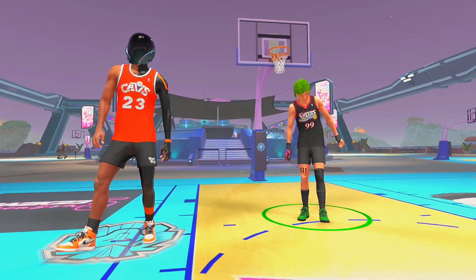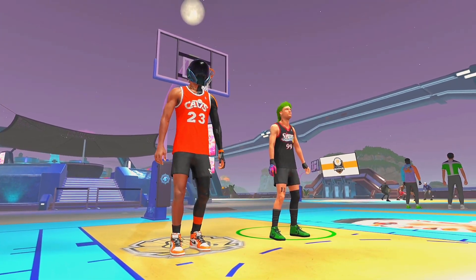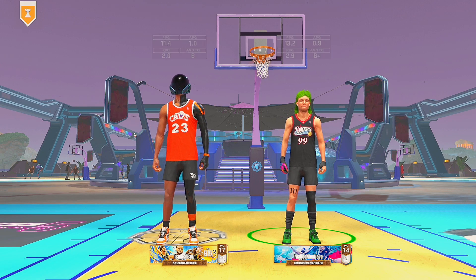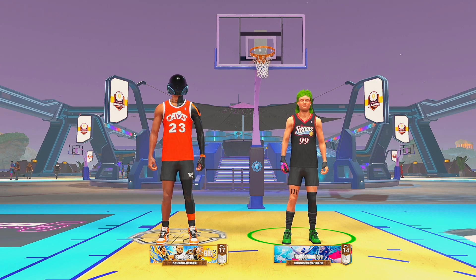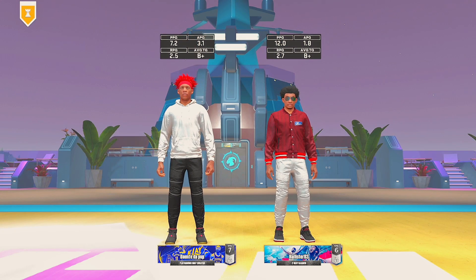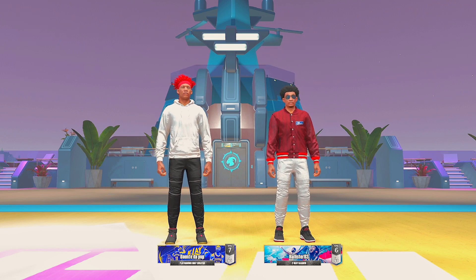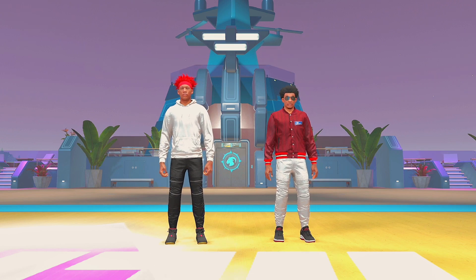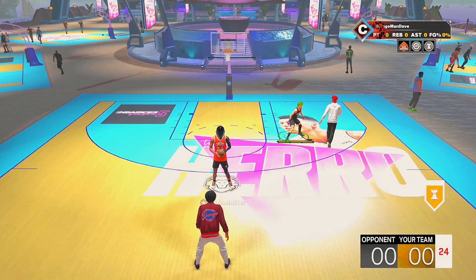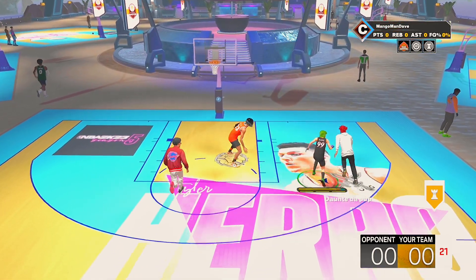As you can see, I got my Sixers drip on. If you guys don't know, I am a Sixers fan. I got my custom green shoes — they look clean. I got a lot of glove on; it's cold out here in the park. So let's go. These opponents don't look too bad, so hopefully we can get some really good deep shots in this game. We do need to get a stop in order to get our takeovers and get the ball and hit some crazy shots.